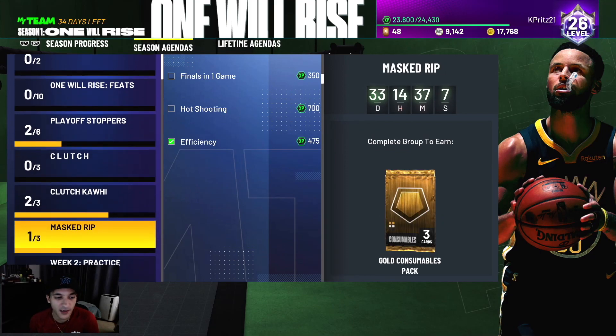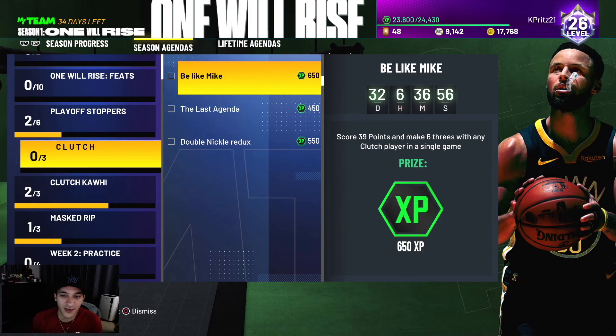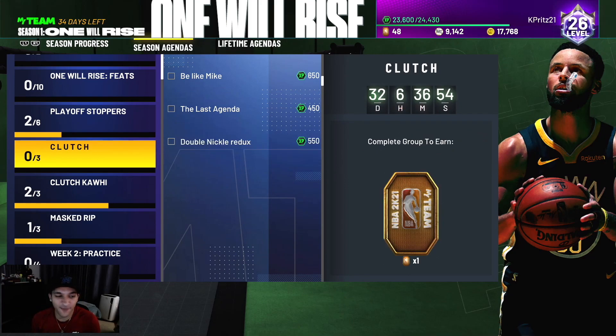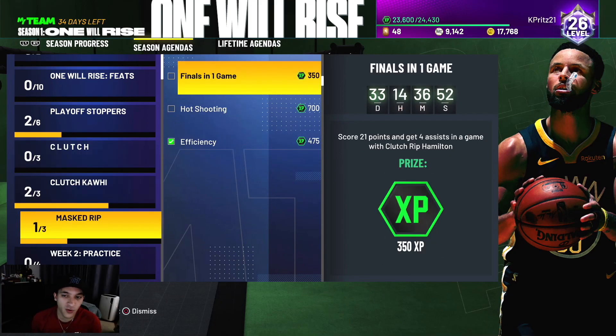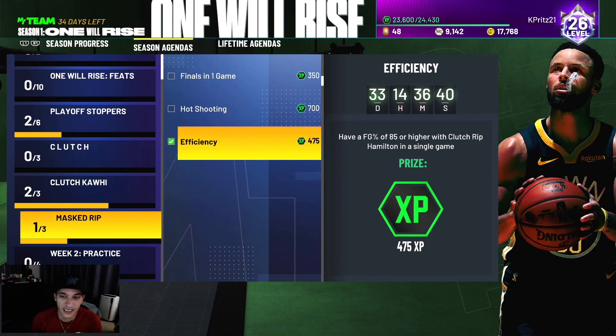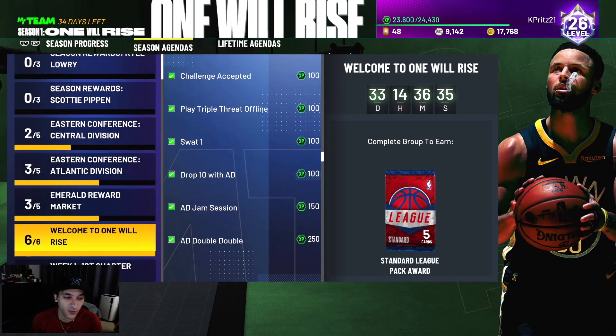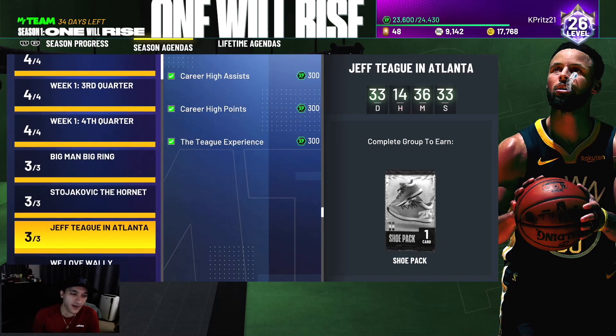The players you need from that set are Rip Hamilton and Kawhi. With Rip Hamilton: score 21 points, four assists, 10 threes in any game mode with an unlimited number of games, and have a field goal percentage of 85 or higher. We actually completed that one.